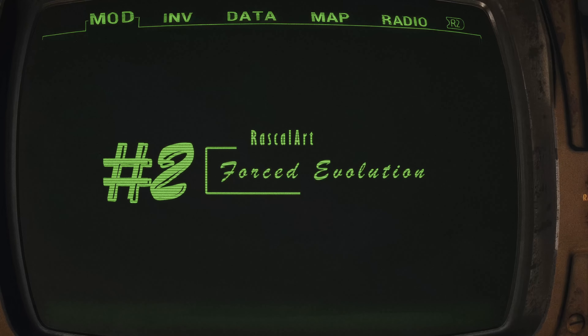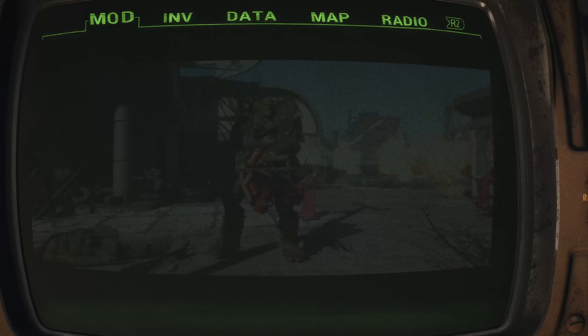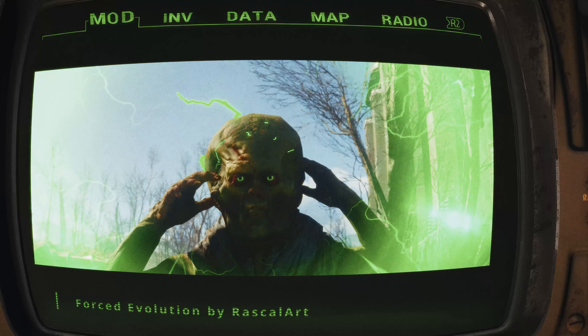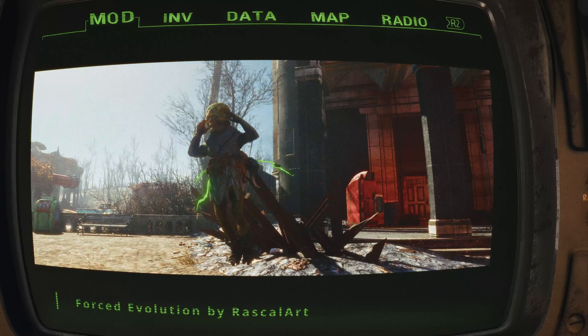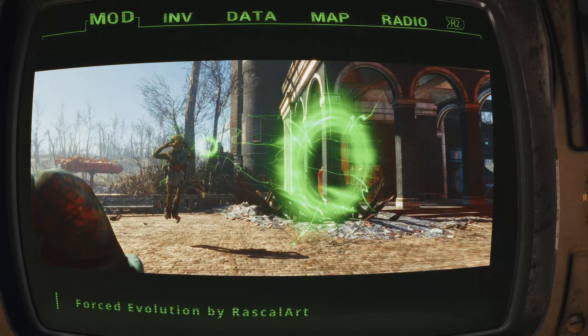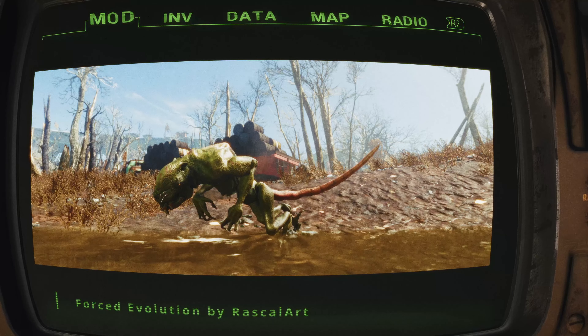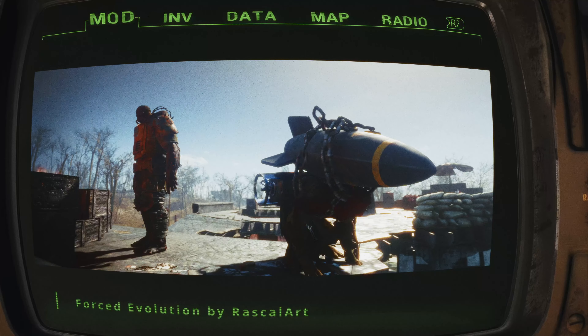Forced Evolution by Rascal Art. In the sprawling wasteland of Fallout's Commonwealth, you might have felt a bit of deja vu battling super mutants, but fear not gamer dads — the Forced Evolution mod is here to shake things up by adding new, diverse mutants into the mix. First off, meet the super mutant elites: these hulking brutes come decked in armor and are equipped with a devastating plasma blaster, a weapon capable of firing like a gatling gun or exploding like a mini nuke.